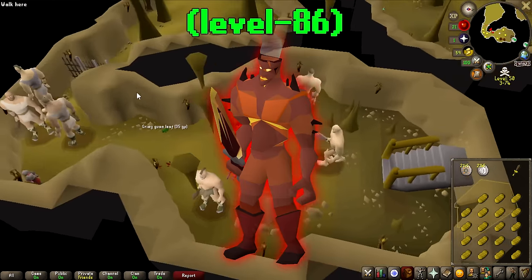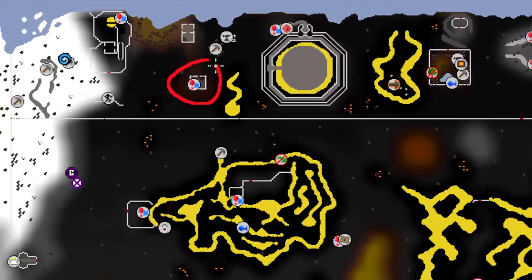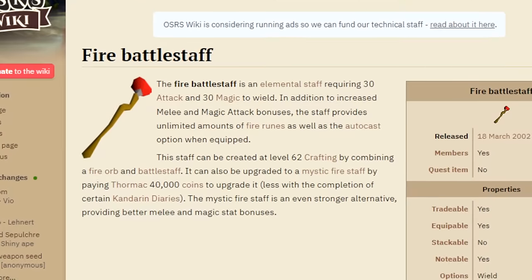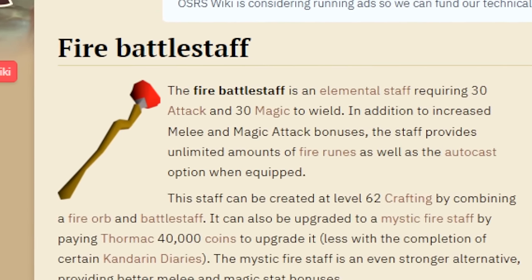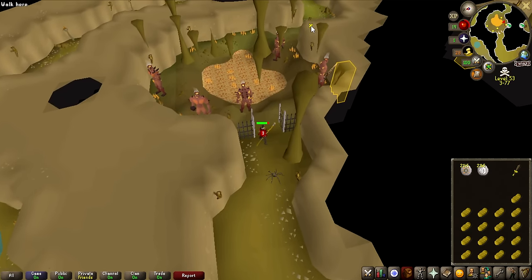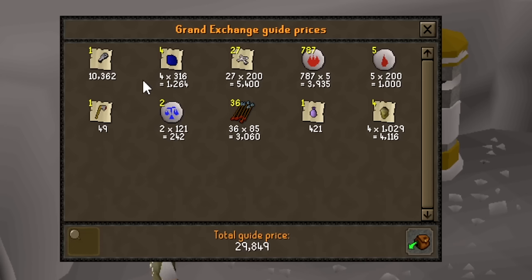I'm going to be killing fire giants in the deepest part of the Wilderness. I have two main goals: the first is to level magic, and secondly I really want a fire battle staff. I believe the fire battle staff is probably the only way to get any type of fire staff in the Wilderness — it's a 1 in 128 drop rate, so kind of hard to get, but there is a chance. Nothing too interesting from the first trip, but 30k of loot for 15k worth of runes — we're basically doubling our money.